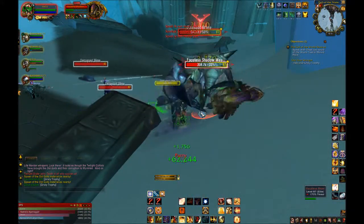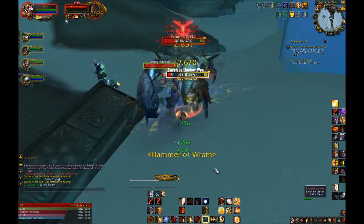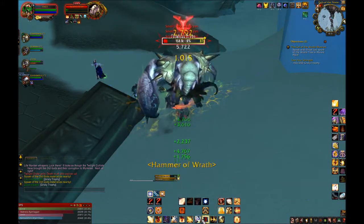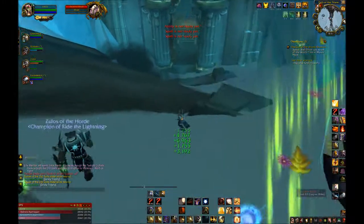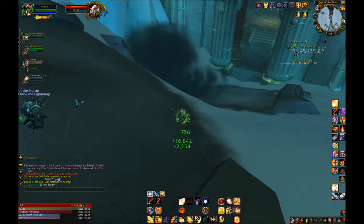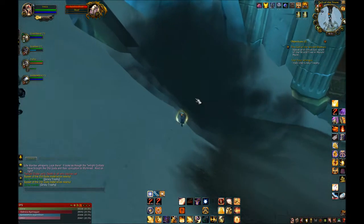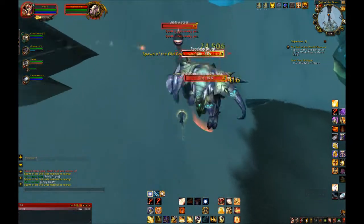Ardent Defender is the last big cooldown and it's a nice one too. It reduces all damage to you by 20%, which is nice. But additionally, any attack that will kill you instead doesn't — any attack that would take you to 0 hit points instead heals you up to 15% hit points. It does eat that 20% damage reduction when it does that, so it's on a 3-minute cooldown and is definitely to be used on those high damage spikes or in a complete emergency.